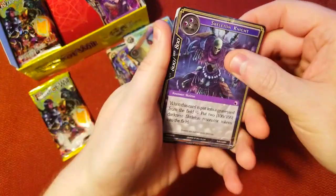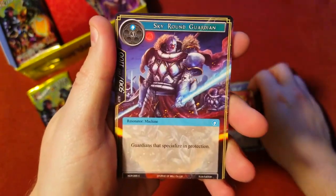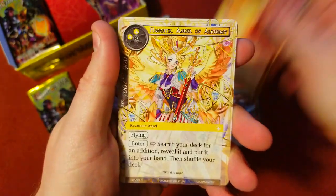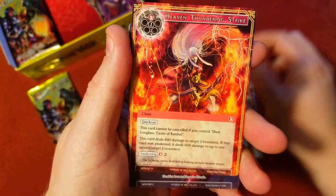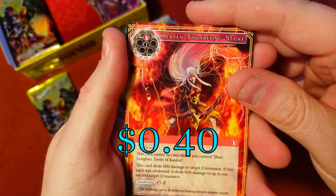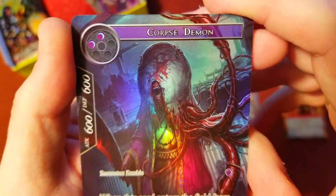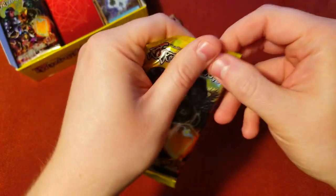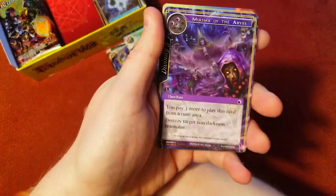Sandstorm, Misty — there's our rare: Heaven Thundering Strike, and a common Corpse Demon — he is crazy looking. Well maybe we can pull a J-ruler in the next one. If not, I guess they're all hiding on the other side — I think you're guaranteed at least two in a box.